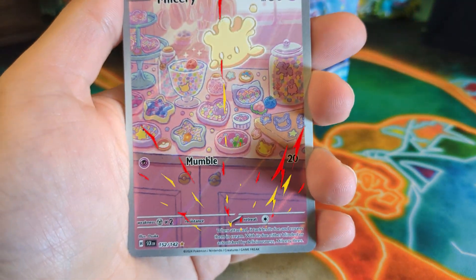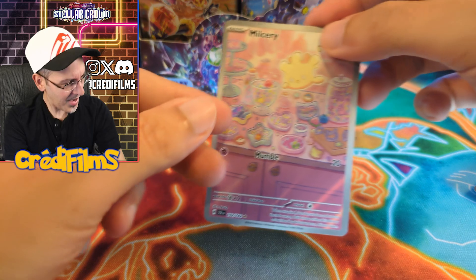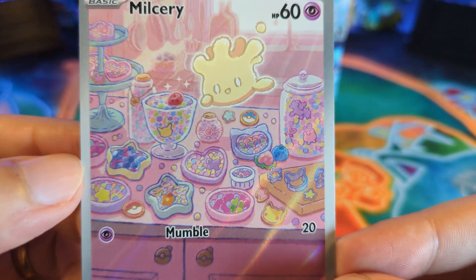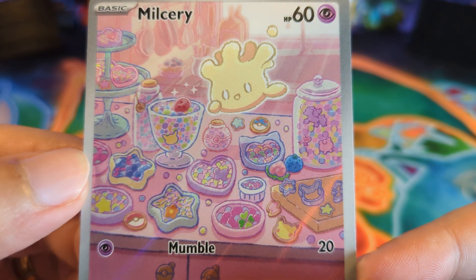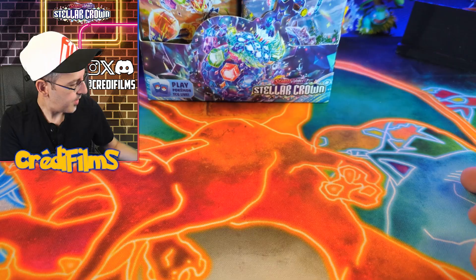Whoa — Milseri! Illustration rare already! Not bad! Let's take a little look at that. Is that candy? All of that is candy? Ooh, what a nice-looking card! It's got, like, a Pikachu cookie over there! Off to a good start.